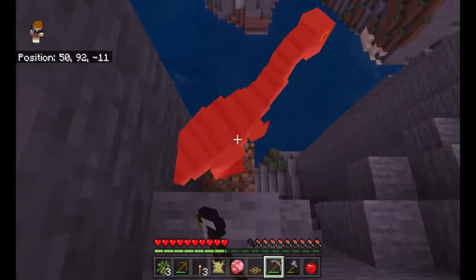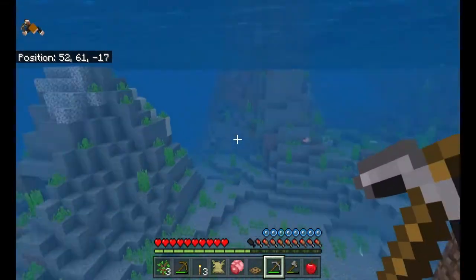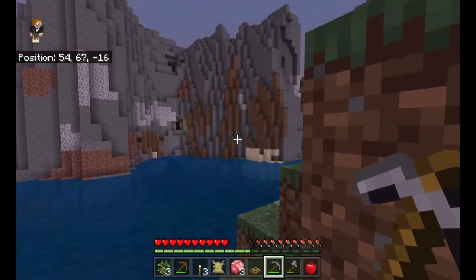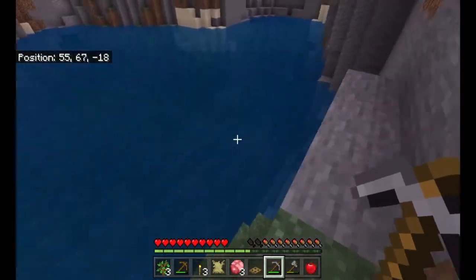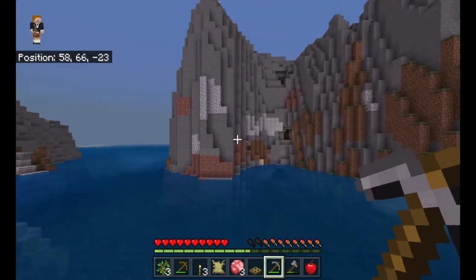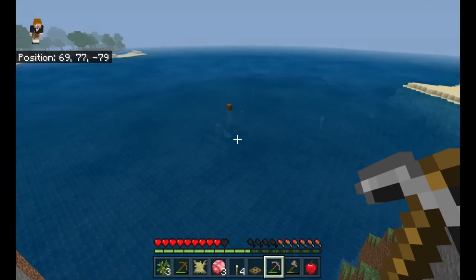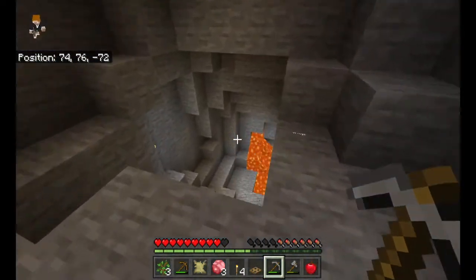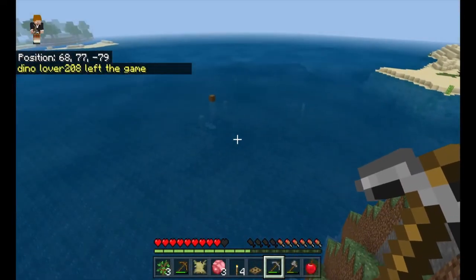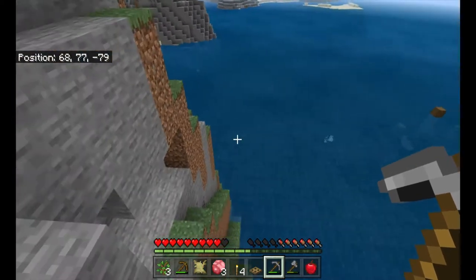Gonna punch him off into the ocean. He's dead! Oh, there's ammonite. Oh, there's iron! There's iron in the water. I'm down by the water — you can just jump down if you find it. It's like this weird ocean. I'm gonna collect iron because there's iron right over here. Whoa, that's epic! Oh, there's a shipwreck! I can see a shipwreck, but I think it's guarded by sharks. We've got to be very careful because it's protected by a shark.